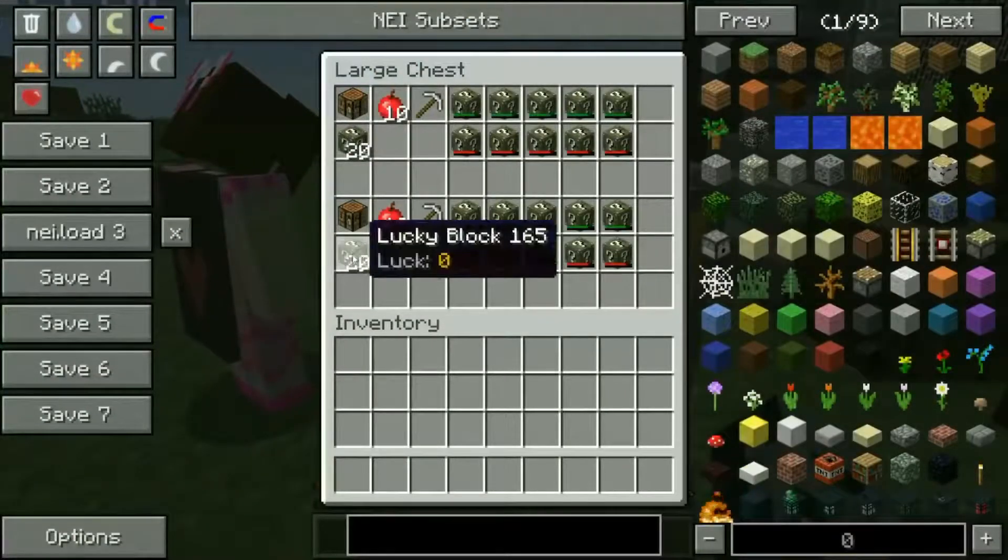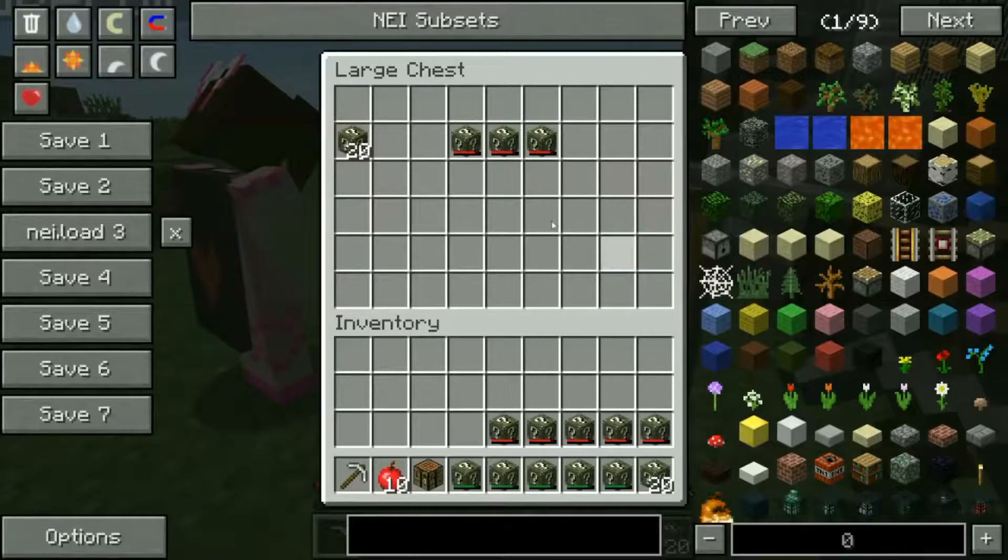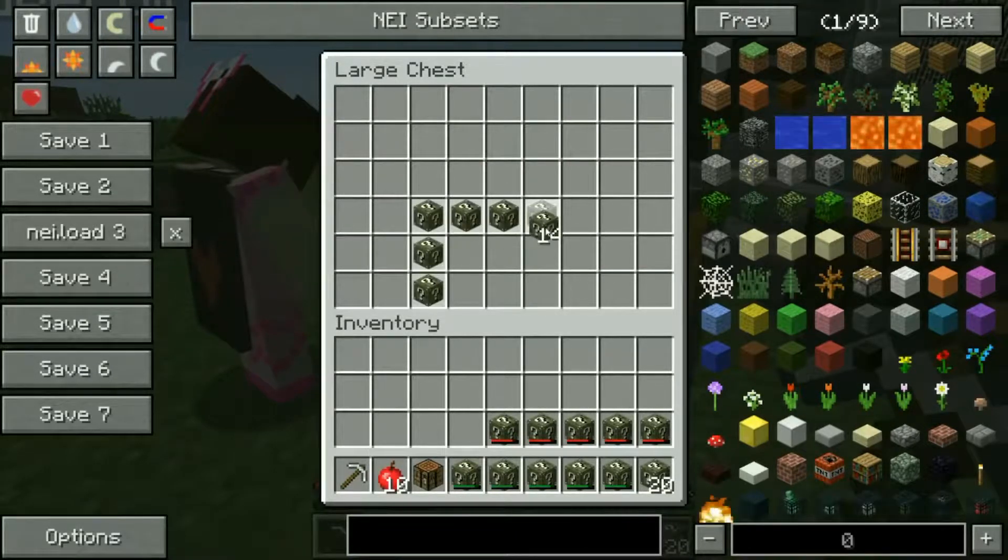Just over here we have a crafting table, 10 apples in our pickaxe, 5 bird lucky blocks, 5 unlucky blocks, and 20 lucky blocks.